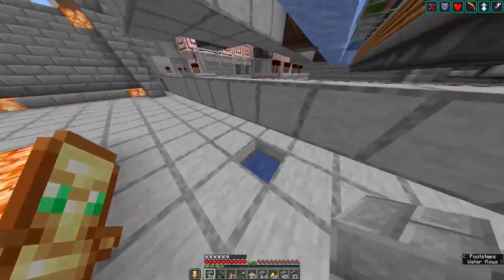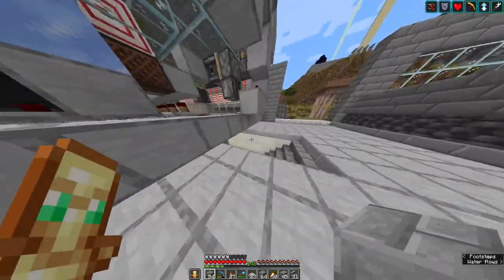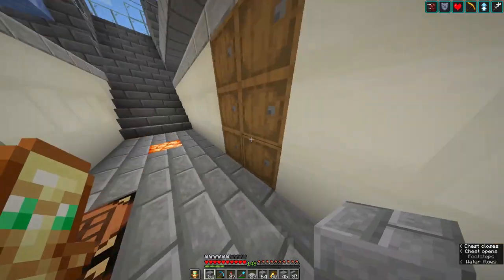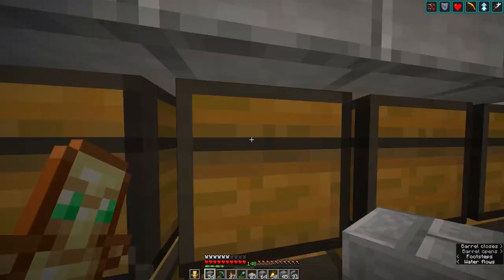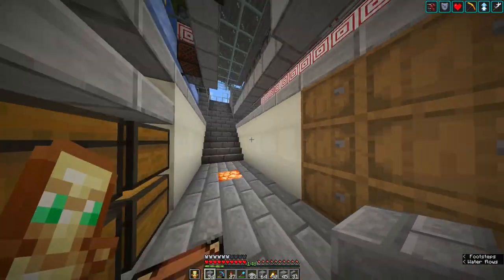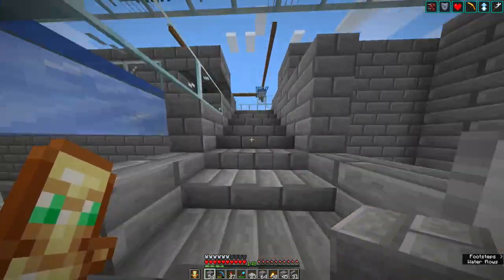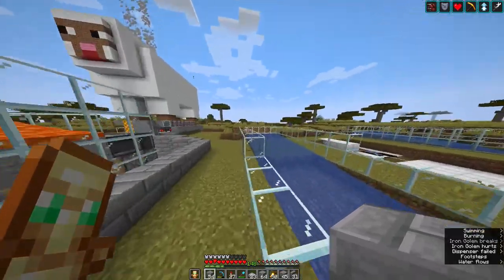Instead of going right here to hoppers next to it, it goes down into this water stream and goes around and around and ends up here. I like to use barrels for the block form, just to tell the difference — the farm output goes into the chest, and the compacted block form goes into barrels. Then we take this path through and get to the iron farm, which we're going to have to connect to the rest of the farming area eventually.